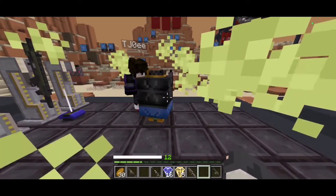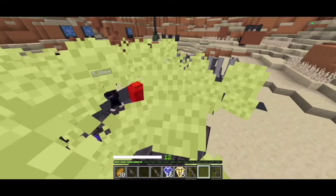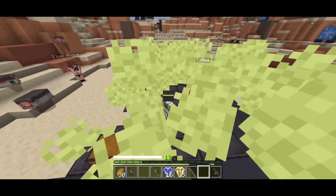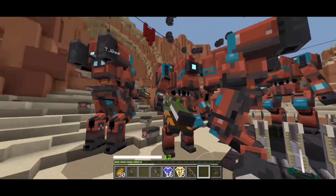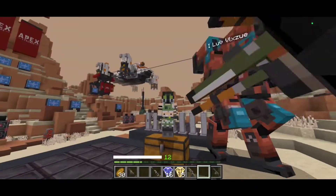This is the gas trap — it doesn't work, but it has particles and it looks pretty cool. We have a ton of titans just dropping from the sky, and you can actually get into these, which is really cool.